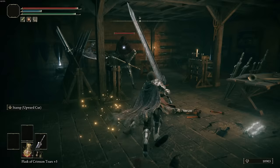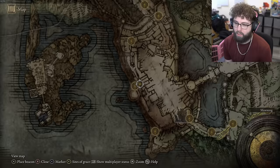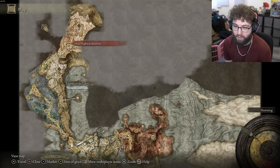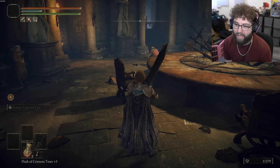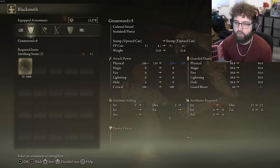We pop this open — the only key I used before was to get the Turtle Talisman. Iron Whetblade, there it is. Let's go back to the Roundtable and change this to Heavy. The next plan is to go deeper into Altus and find a cave with easy access to a Bell Bearing, then I can upgrade this sword further. It'll be Heavy plus more upgrades — gonna hit way harder.